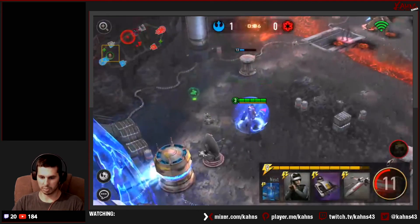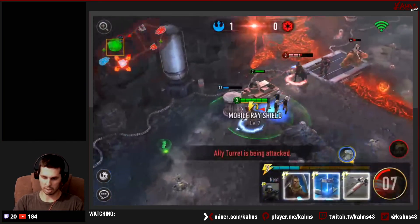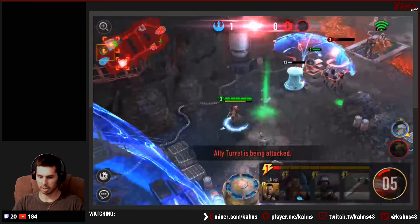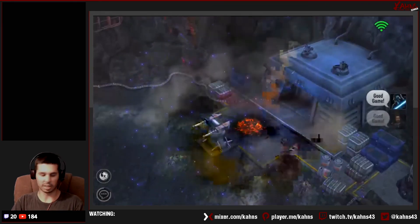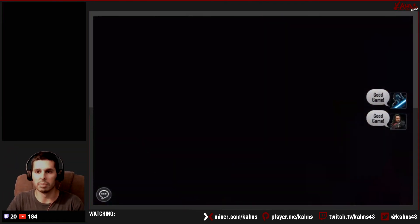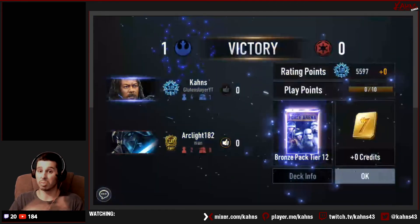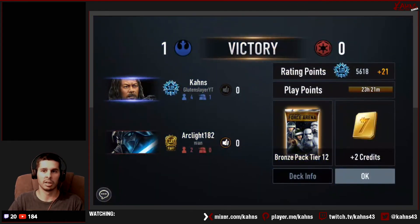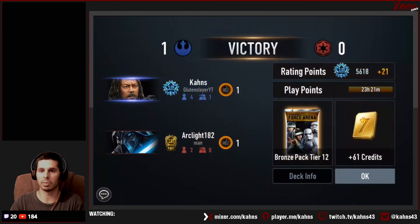That force field seemed to help a lot. Good game buddy, good game. Yeah, that force field really benefited me there — it really saved my turret on a couple of pushes, at least from chip damage. It might not save you during a full hard push the whole time, but it helped.